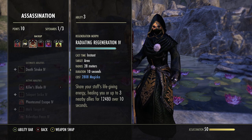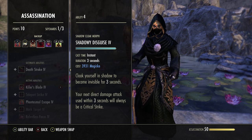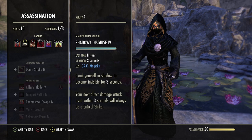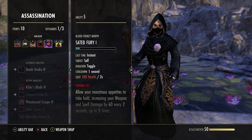Next we run Shadow Disguise — basically our cloak. Your next direct damage attack used within 3 seconds will always be a critical strike, so this guarantees our dizzying swing will always crit. Mostly just there for the cloak. Next we run Sated Fury — this is the other morph of the vamp toggle. What this morph does is it decreases the ramp-up cost of vamp toggle — I believe the other one was around 360 or 350, this one reduces it to 300.